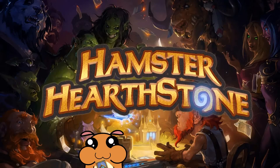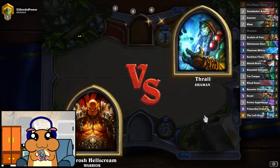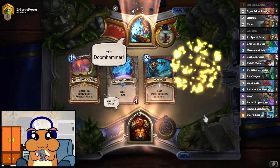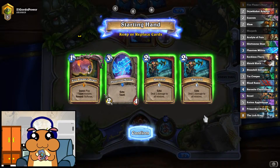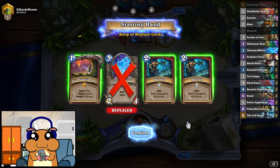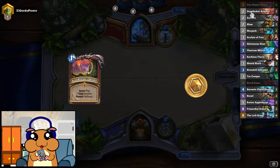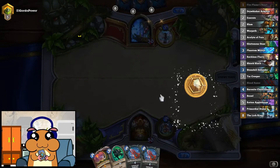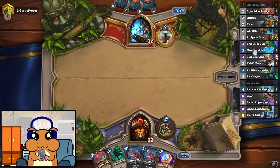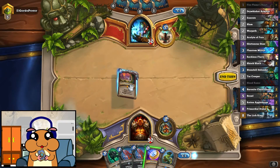Welcome to Hamster Hearthstone! This is the taunt warrior that does not play Baku. Apparently this version is slightly better, because the increased variety of cards you can play makes it more stable and quick — you can actually play a card every turn instead of every second turn in terms of value.